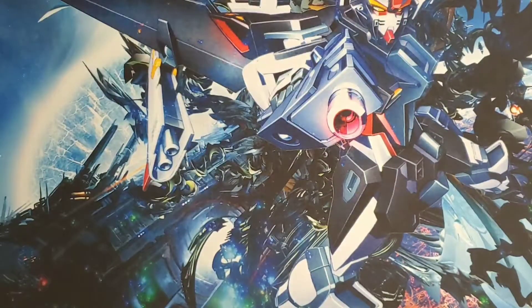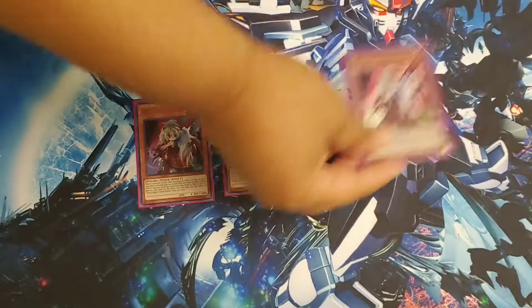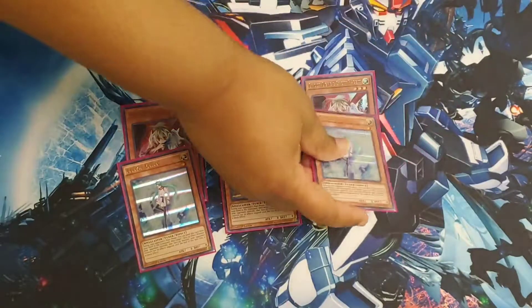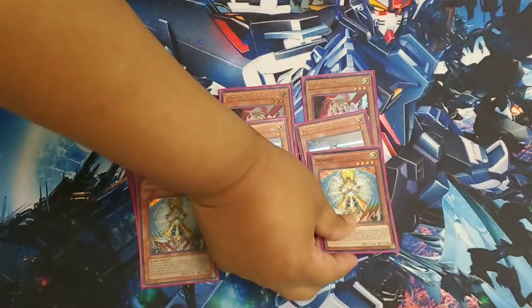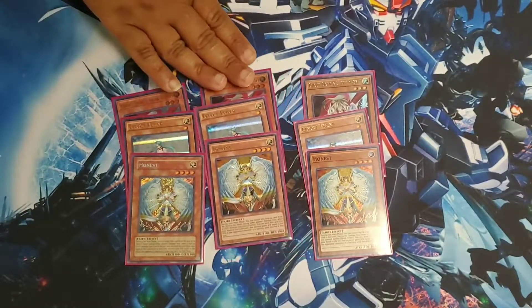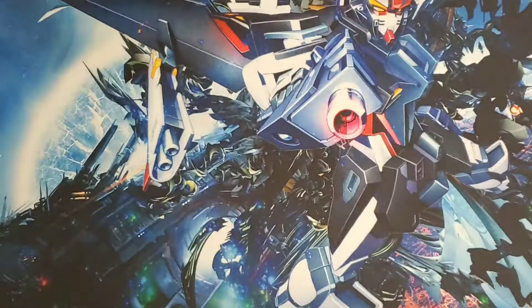And now on to everyone's favorite part — what hand traps am I using? Since we are running mostly Lights — actually everything in here is Light — three Valers. And then because it is a Light attribute deck, I decided to goof around a little bit with three Honest. There's three Honest in three different rarities: the Secret, the Ultra, and the Super. And that's it for the monsters.